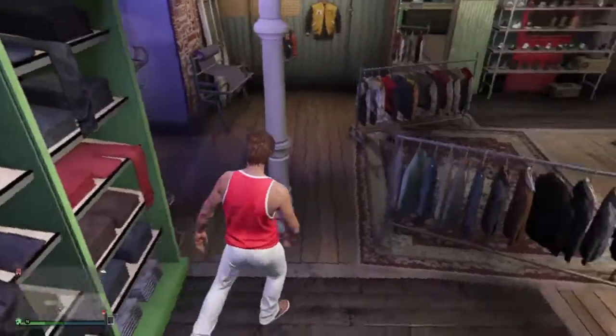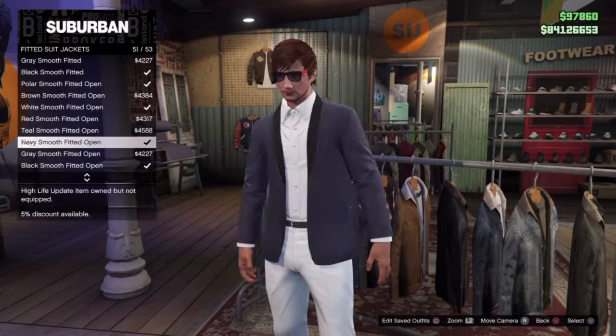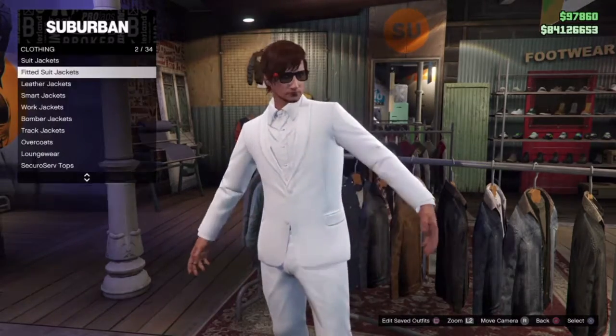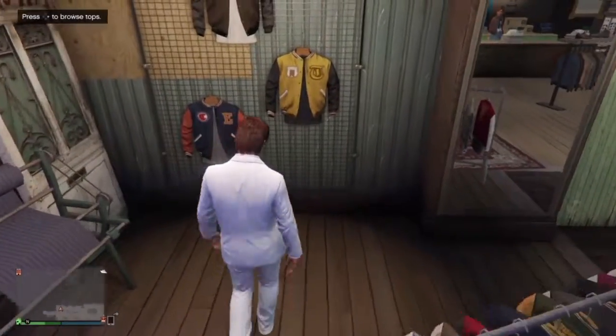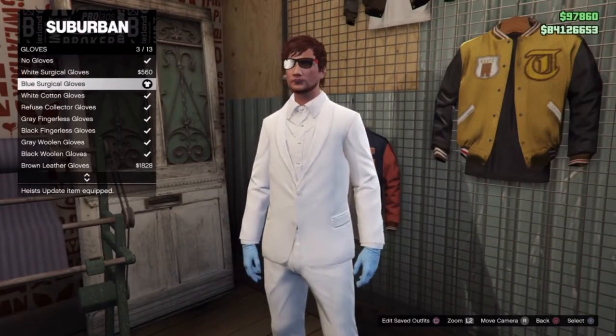Once you've done that, go over to the top section and then go down to fitted suit jackets and then go to the Polar Smooth Fitted. Once you've purchased that, make your way over to the accessories section and then go down to gloves and select the white cotton gloves.